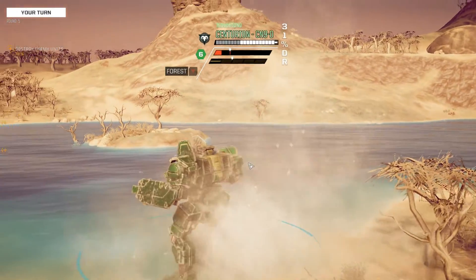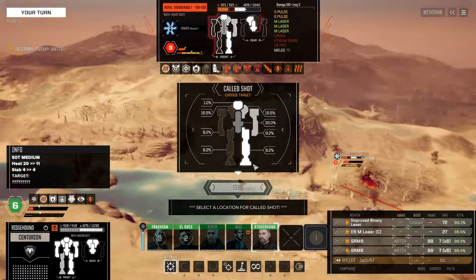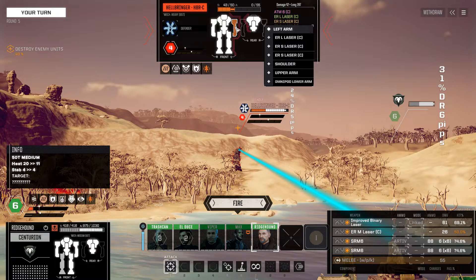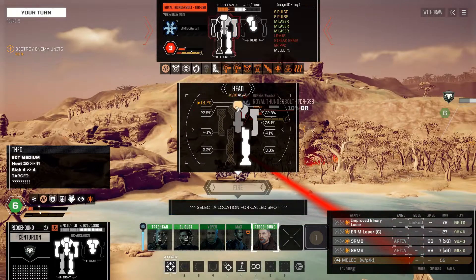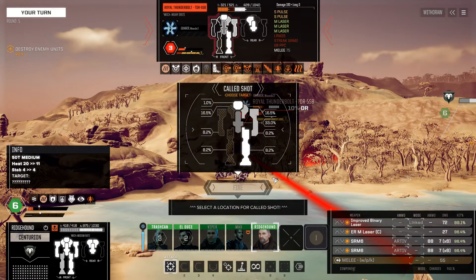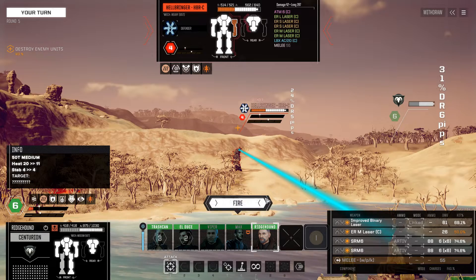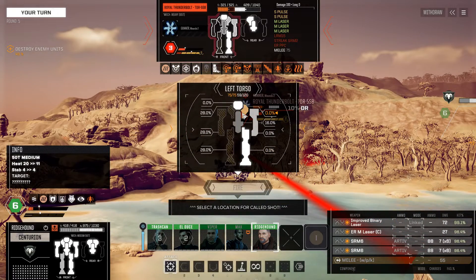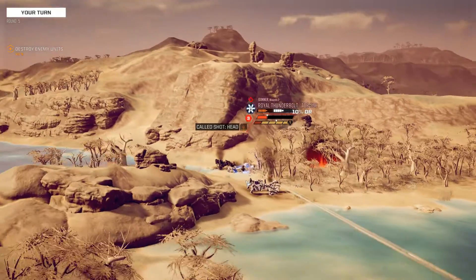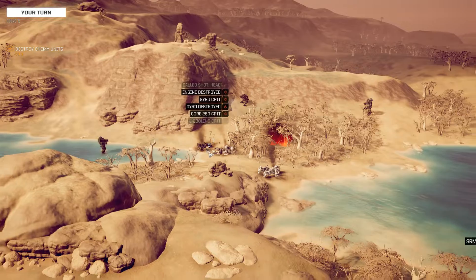Our Centurion now, despite the hot biome, will be standing in the water — it'll get us a little bit better cooling. We could go for the Hellbringer again, try and take out that right arm, or try to finish off a 44% chance shot. It's a bad angle. He's still going on this turn, so he'll stand himself up if I don't shoot. We'll shoot for this guy. Looks like a fair bit to the CT — and yep, that's a dead mech.